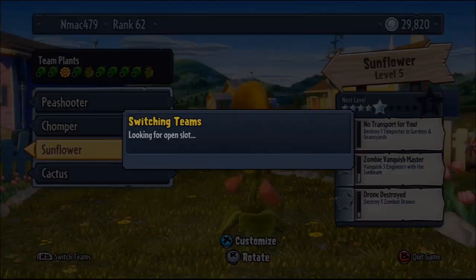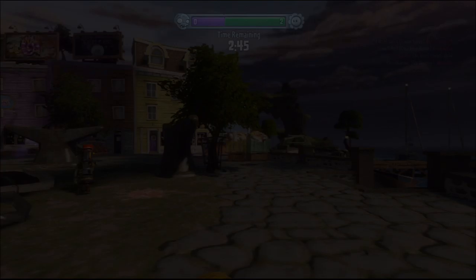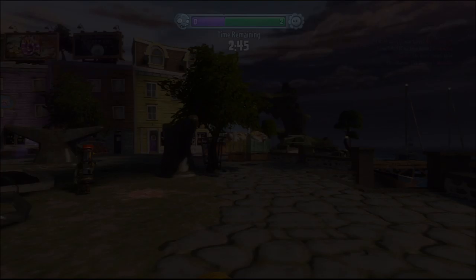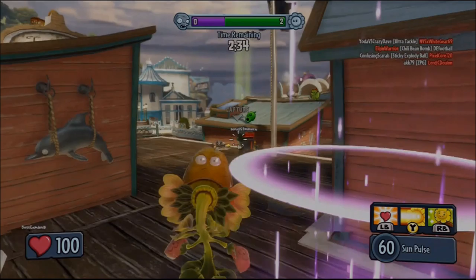All you have to do is, when selecting your character, rapidly hit the R, B, and A button. Yes, this may take many tries. However, it sure is worth it.